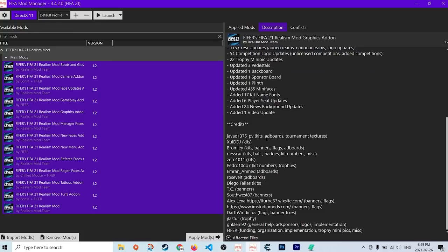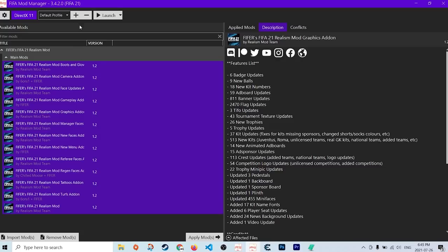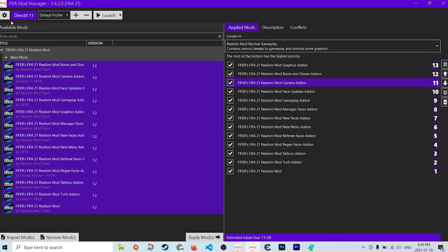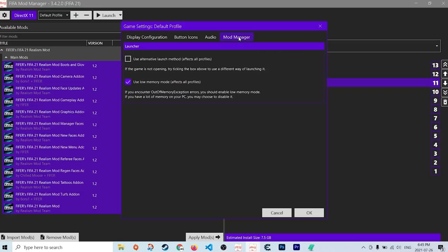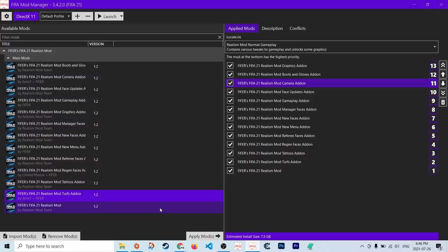You can see the description of each mod, which gives a features list and some credits. You can also see the affected files if you want to get into modding yourself. There are also cool features in the new mod manager: you can add different profiles for different sets of applied mods, and you can go to settings to edit default FIFA settings. For instance, 'use alternative launch methods' is a great troubleshooting step if your game isn't launching. 'Use low memory mode' is enabled by default, but if you have very high amounts of memory — 32 or 64 gigabytes — you might want to try disabling it.